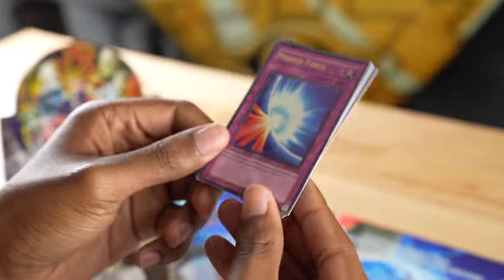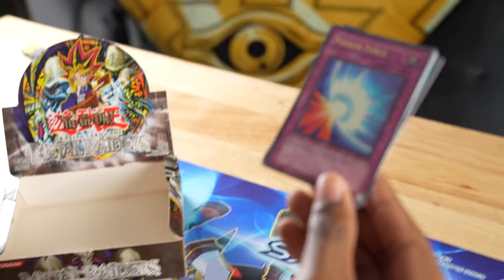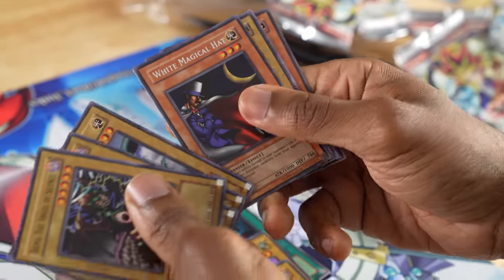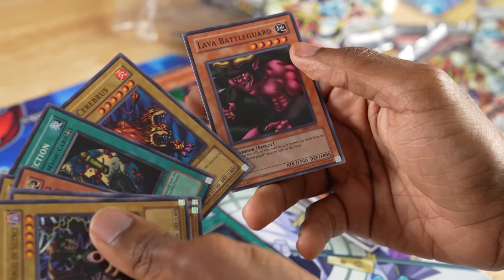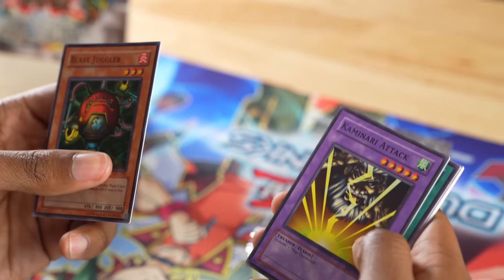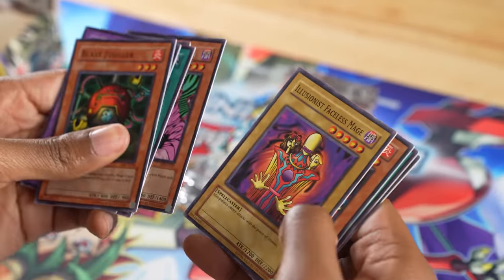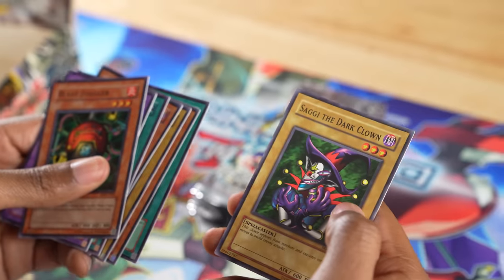Mirror Force: when opponent's monsters attack, negate the attack and destroy all opponent's monsters in attack position. Dome of the Angel of Silence, Water Armotics, Armored Zombie, Occubeam, White Magical Hat, Neuatori, German Faction Flame Cerberus, Lava Battle Guard, Kaminari Attack — we are definitely better than Thunder Dragons! Stem Pack, Morphin Fen, Masked Sorcerer, Illusionous Faceless Mage, Dragon Piper, Soul Release, and Soggy the Dark Car.